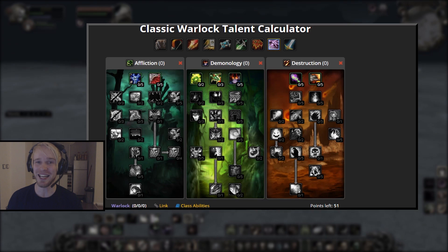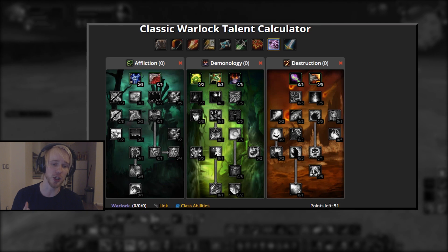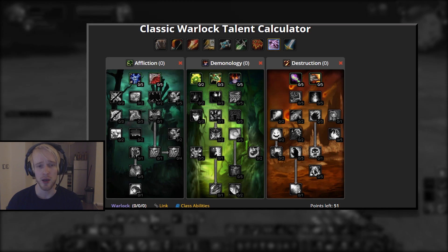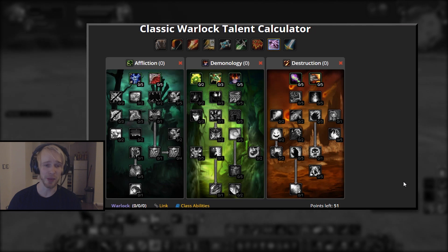On your screen right now you should see a blank slate Classic Warlock Talent Calculator. So what I'm gonna do is cover two leveling builds — one distinctly better than the other because it's not Destruction — and then we're gonna cover three specs that I'm really looking forward to trying out at endgame. Best spec for leveling: Affliction. There's really no secret about it. You gotta go Affliction if you want to level quickly. I'm going Destruction because I'm an idiot.